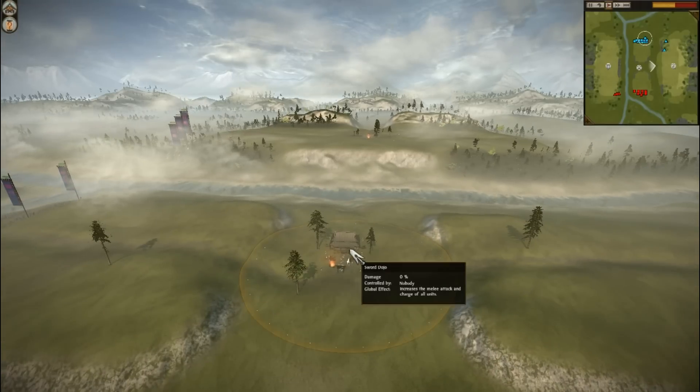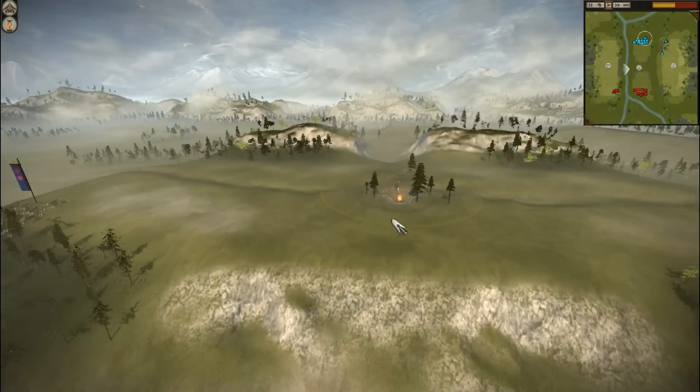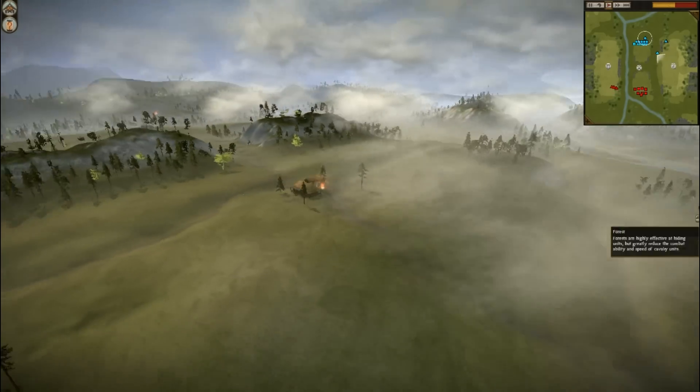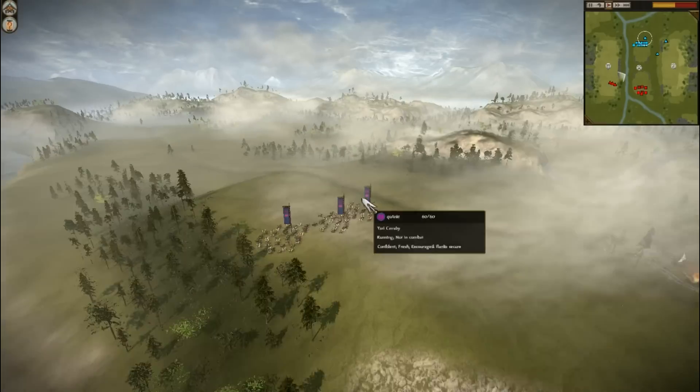Let's take a look at the armies here. You can see that this map is very interesting — you've got these two little ridges here meeting, guarding the center of the map which holds a sword dojo. On the right we have what I believe is a shrine, and then back here we've got a farmhouse which gives a stamina boost.